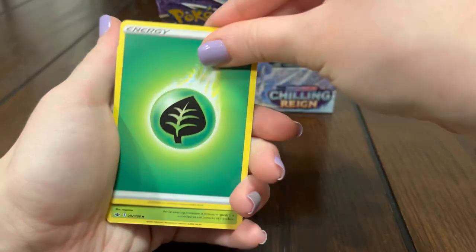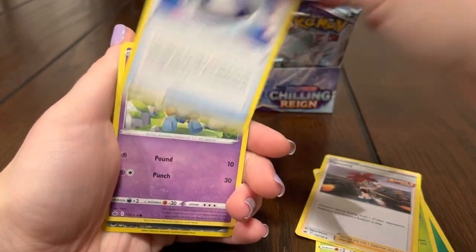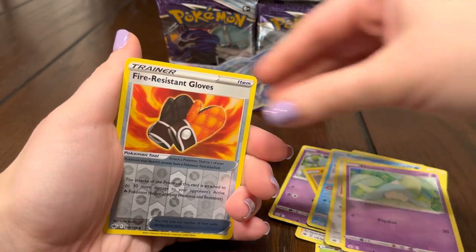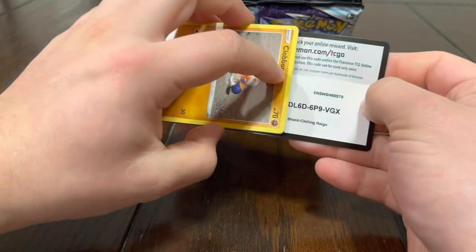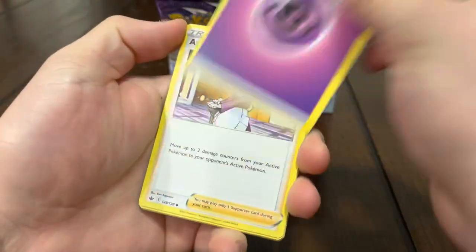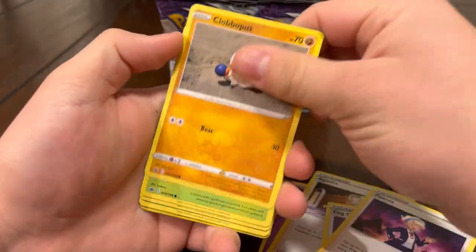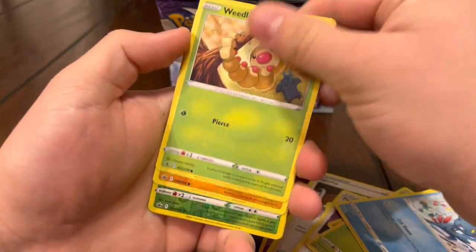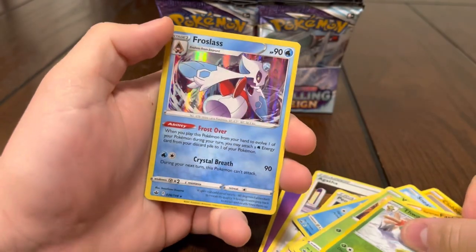Energy, Kakuna, Flannery, Rugged Helmet, Golett, Clobbopus, Castform, Hattrem, Skiploom, Weezing. So far we only got two pulls — let's see what else we can get. Psychic energy, Agatha — whoa, Fog Crystal! Fog Crystal! Ditto — Sneasel, Weedle, Farfetch'd, Thwacky, and we have a hollow Froslass.